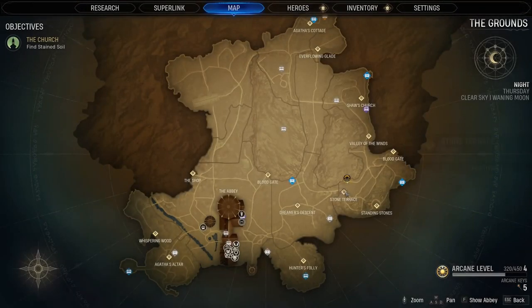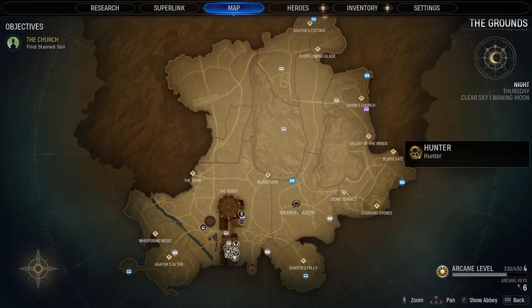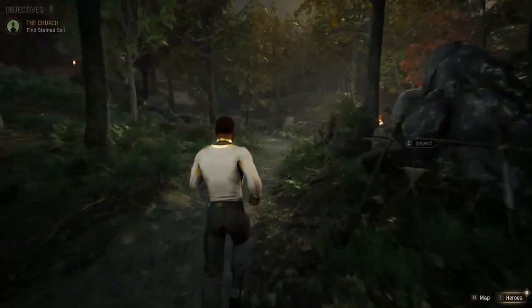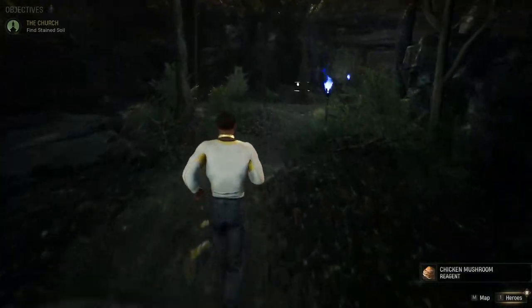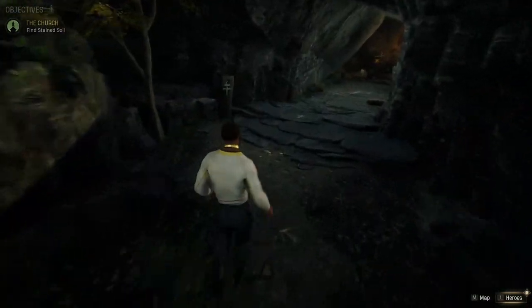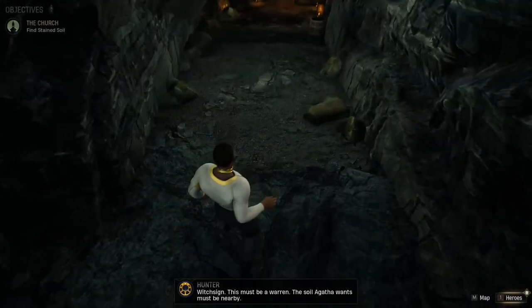The next location actually isn't far from this. If you look on the map, you'll see where we're at. You can warp here to the Dreamer's Descent — it's probably the easiest way. Then just make sure you're heading in an eastern-southeastern direction. You're going to start to see this; just turn here towards the cave. And right here — Witch Sign again. This must be a warren.